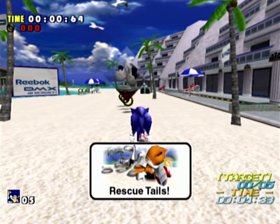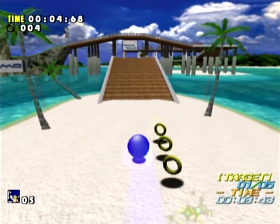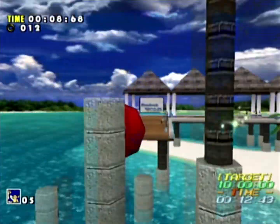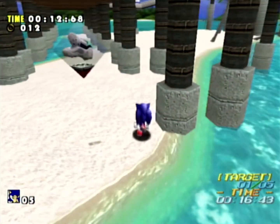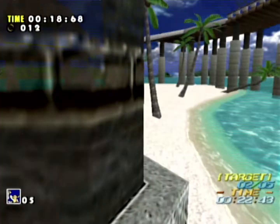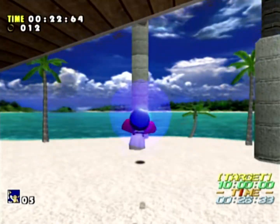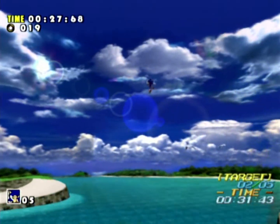Let's go! I'll use Rescue Tails to collect Reebok shoes — like those pair right there. There are four more left in this stage. That was the first pair to get you started. The second pair should be by the swinging mace under this bridge. There we go. It's a bit of a pain because Sonic doesn't homing attack onto the shoes, and the hitbox is quite small, so it's very easy to fly over them.